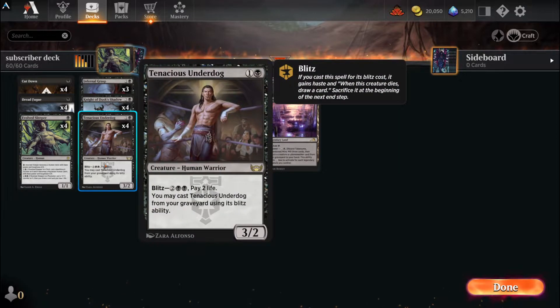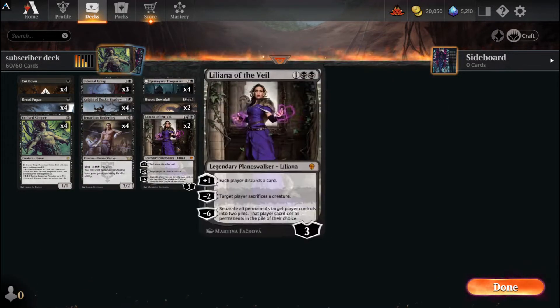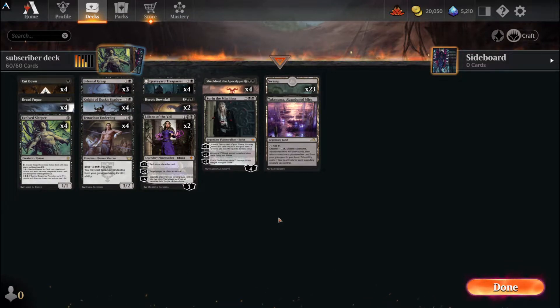You also have Tenacious Underdog, which I'm a really big fan of. I really like the aggro-y nature of the Underdog on turn two - he's a 3/2, but blitzing him in, paying two life, swinging in, and drawing a card is always really helpful. Turn four or five you get a nice little tempo play with him from the graveyard, and you can do that any number of times. For somebody who doesn't know the meta very well, you've got a pretty good grasp on what black is trying to do right now.